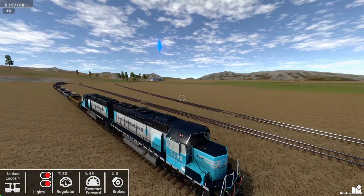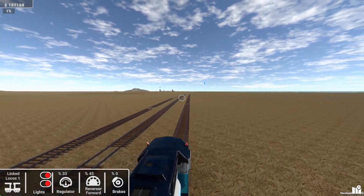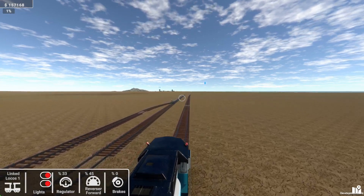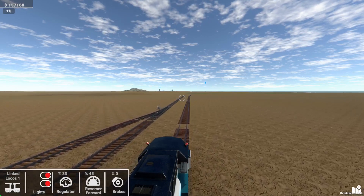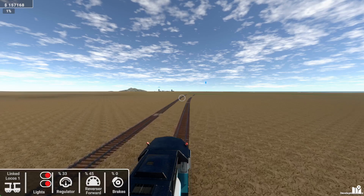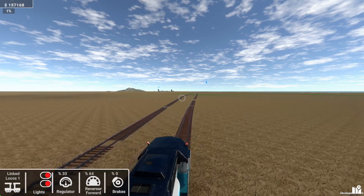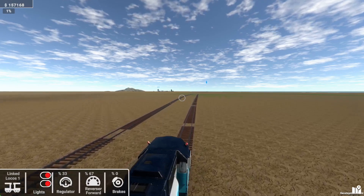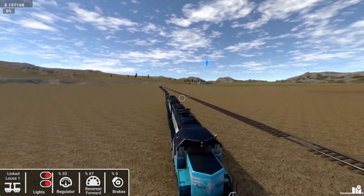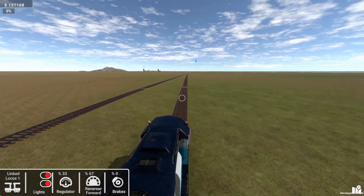Those two lines come together here, and is this a bit of a dual track scenario going on? Or at least it probably gives the effect of dual track. Of course if you've come around there like we have, there's no way of getting over to there and vice versa — at least not yet anyway.